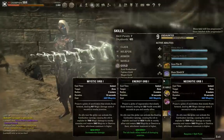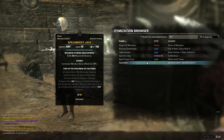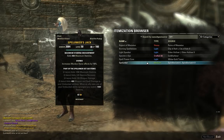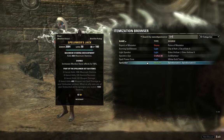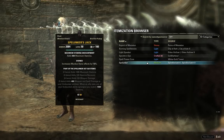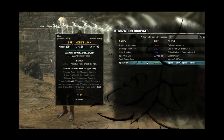There you have it — Spellunker, the worst set in ESO. I hope you enjoyed this video. If you have suggestions for terrible sets I missed, or weird builds using these sets that you want to share, feel free to drop them in the comments. Quick shout-out to our sponsor What The Fast Gaming, a VPN for gamers — if you have bad ping and want to fix it, it's free to try, link in the description. Have a great night, guys.